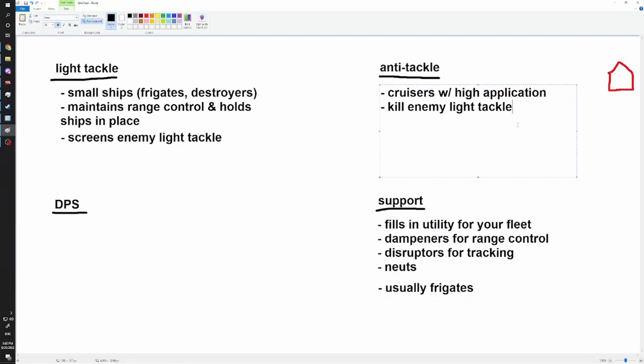Another ship option is the Vedmac - it's about a third of the price of an Orthrus and does the same job. Osprey Navy is another great anti-tackle ship. There are a lot of options, but generally speaking they are cruisers with high application. They kill enemy light tackle and cruise on the edge of point range - generally operating at around 20 to 40 kilometers, depending on your point range and bonuses.